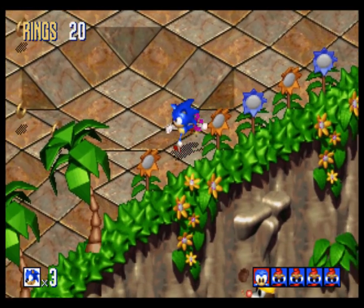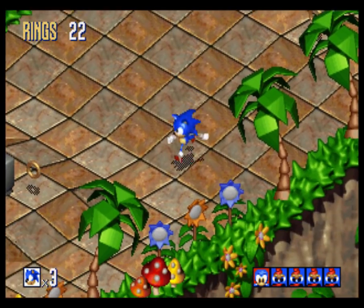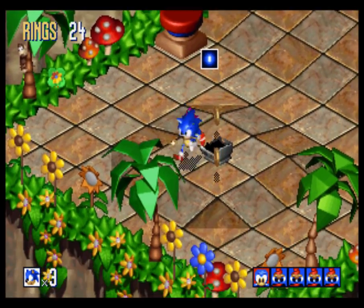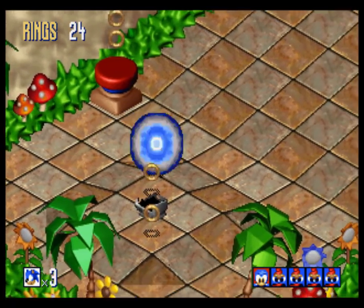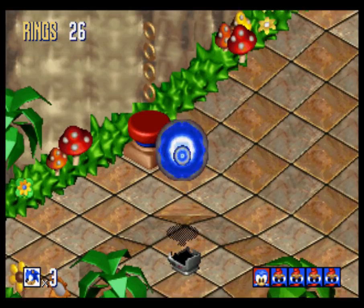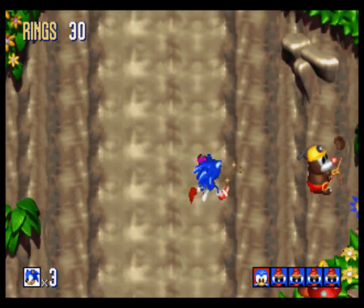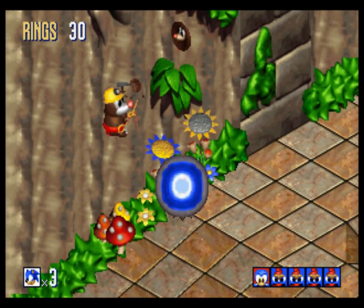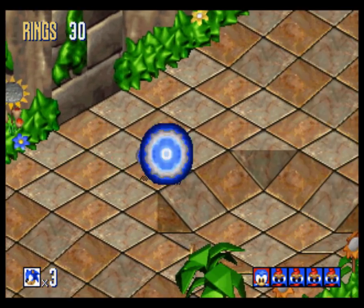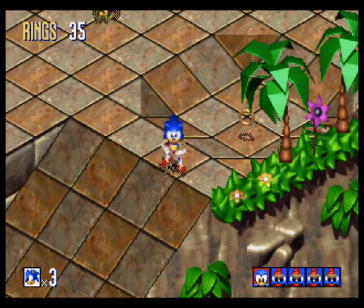I didn't get a sound effect when I touched that bird though. Knuckles and Tails are supposed to appear on the first level too - I just never saw them. There's a monkey here - see, look at that, it's a real monkey, not a robot monkey. Oh my god. That mole there is digging - he's giant though. It is a massive mole attack.